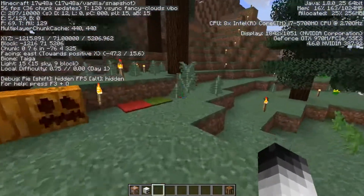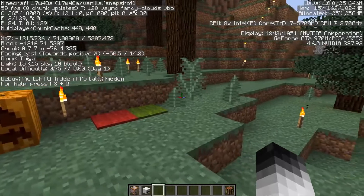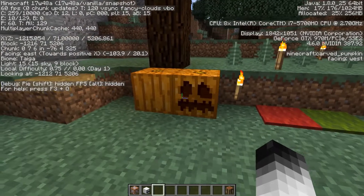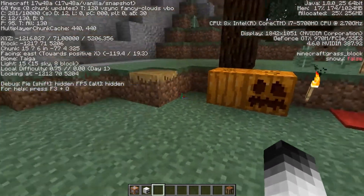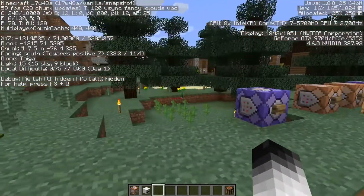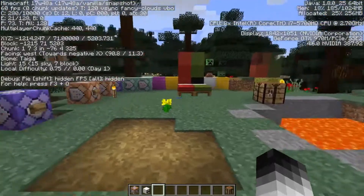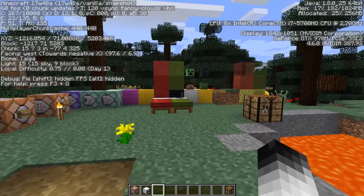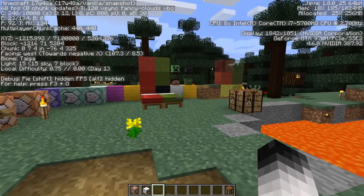Things like grass and grass path are now separate. Grass and tall grass, fern, and large fern have been separated. Carpets of different colors, pumpkin, jack-o-lantern - they all have different IDs. That is going to be huge because you're going to need to learn or relearn all of that. One way you can check all that is by pressing F3 and H.